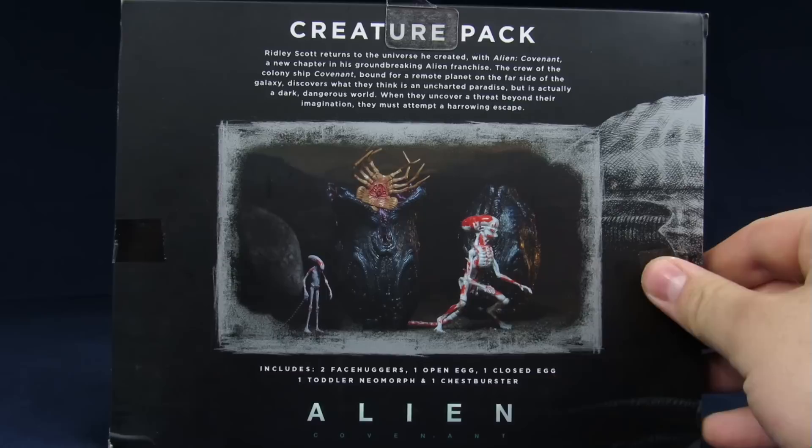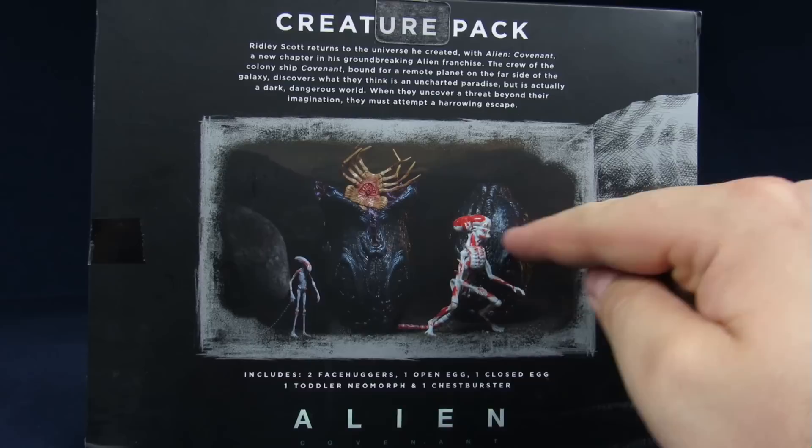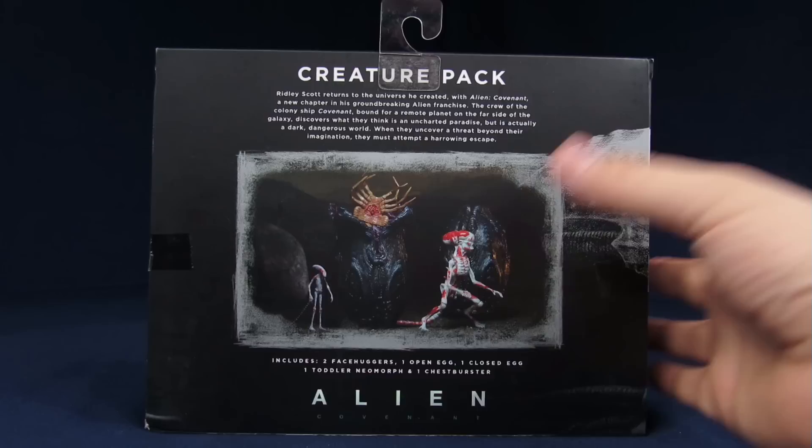So it even says on the bottom: you get an open egg, a close egg, a chestburster, and a toddler neomorph. It's only odd that they label it 'toddler' even though this is the slightly ten-minutes-older version. No matter which way you look at it, it's just odd — they are super strange. For the top here it's the exact same as you got with the other ones. There's just some legal mumbo jumbo on the bottom. So let's open up this cardboard prison.